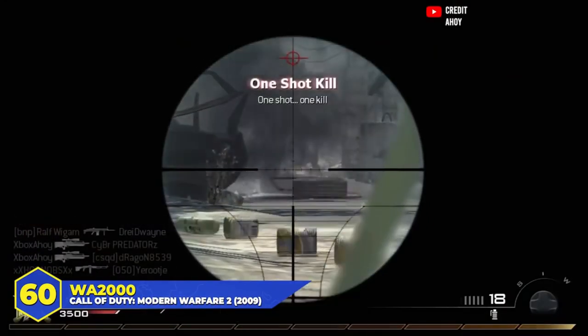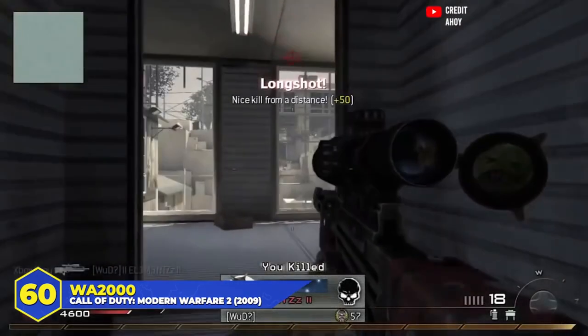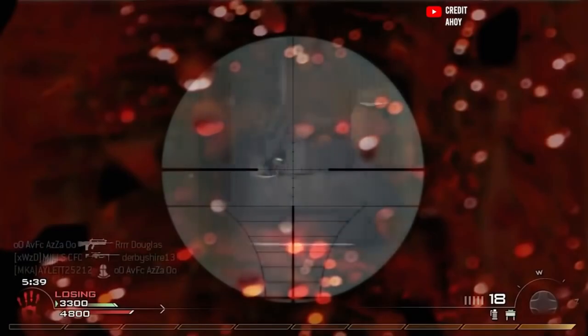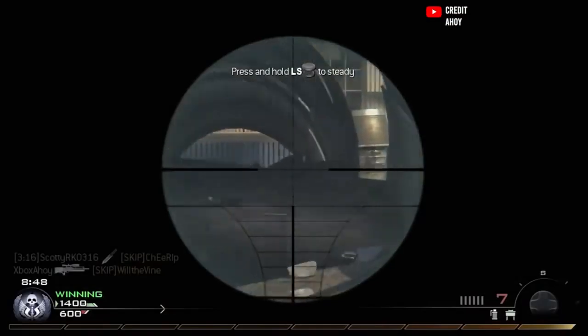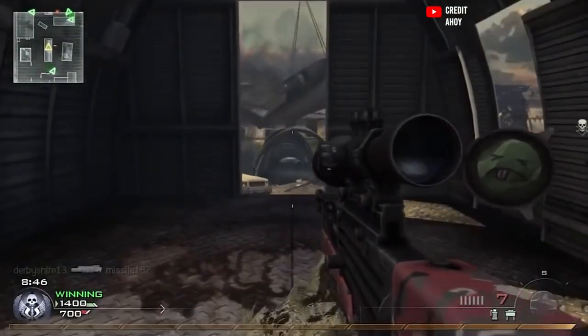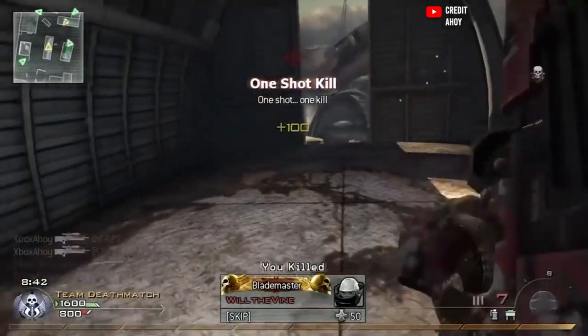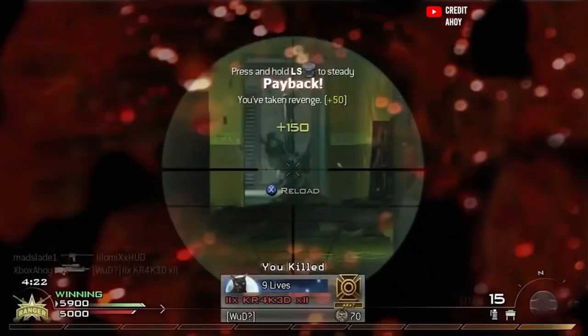At number 60, the WAH-2000 in Modern Warfare 2 — where it first appeared. It wasn't awful, just outclassed by other snipers. Semi-automatic with pretty inconsistent damage and a rather small magazine. The main problem was that it didn't serve a purpose: if you wanted a one-shot kill machine you took the Intervention, and if you wanted a semi-auto spam machine you took the Barrett .50 cal. The WAH just didn't have a purpose — the firing sound was cool, but nobody was using it.